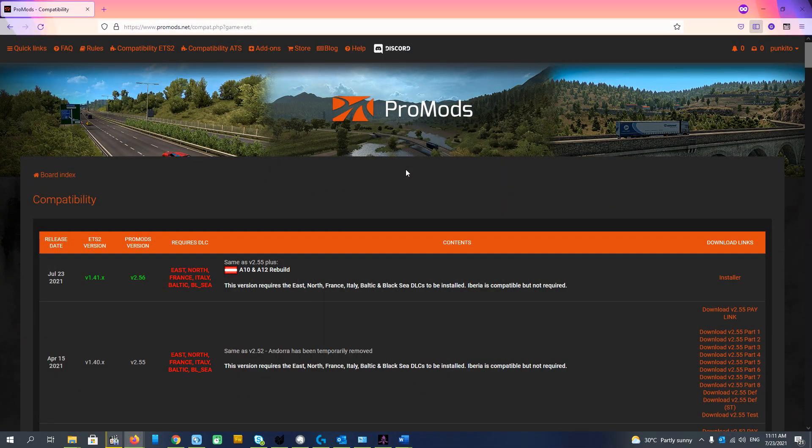Hello everyone. New ProMods has been released for Euro Truck Simulator 2. It is a compatibility version 2.56. It is not a brand new version with a lot of content, which will be 2.60. But 2.56 is the same as 2.55 plus a couple of roads rebuilt. The main feature is compatibility with version 1.41.